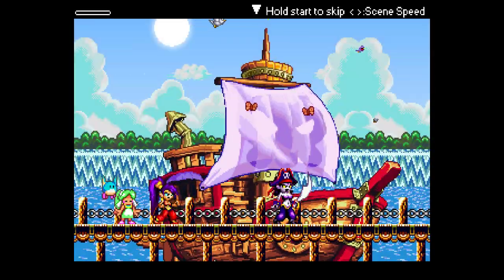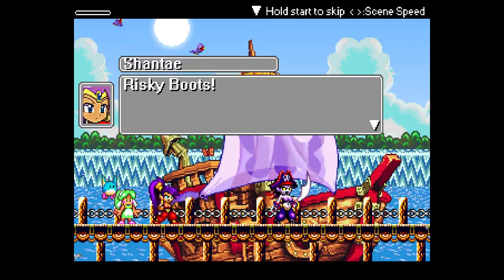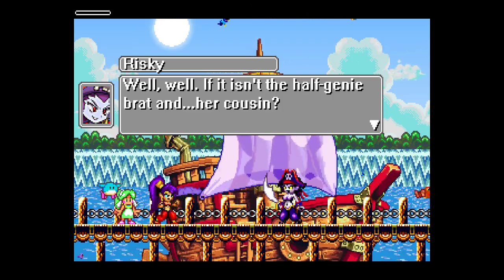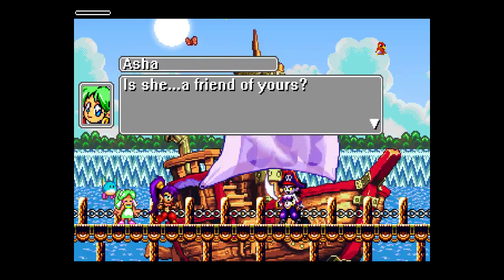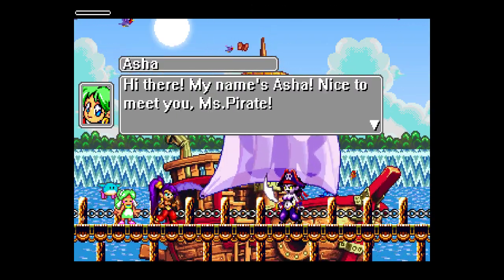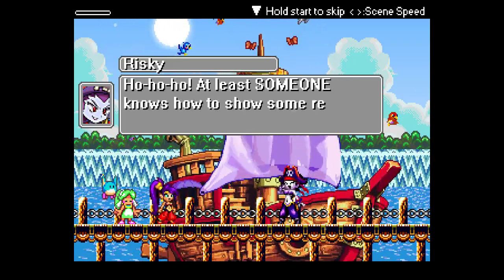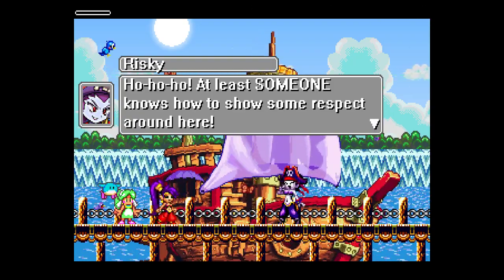Oh, this fucking bitch. Again. I hate her. Well, it isn't half Jenny and her cousin. Oh my God, this is ass. Is she a friend of yours? No way! Exactly. Hi there, my name is Asha. Nice to meet you, Miss Pirate. Asha, what are you doing? I'm just being polite. At least someone knows how to show some respect — unlike the frickin' AI in Mortal Kombat 2 and Mortal Kombat Trilogy.